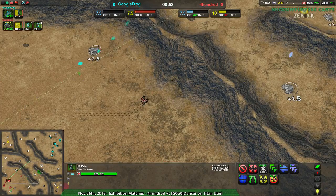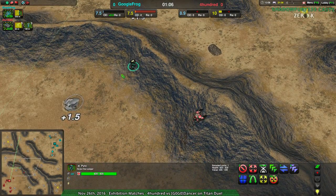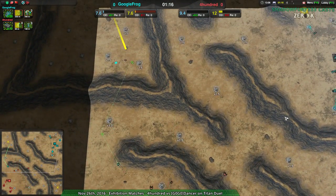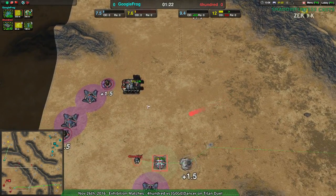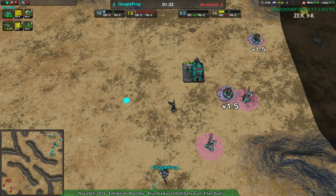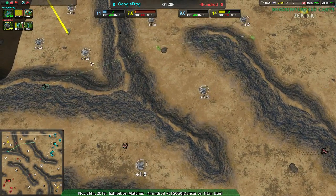400 with a Warrior opening, not even bothering with opening Glaives, which kind of makes sense. If you're fighting anything decent on the hills, especially shields or something, it's just easier not to bother with Glaives going uphill. It looks like these units are not going to see each other quite yet, although I think 400 does not have radar — never mind, they're just scouting out, trying to see what GoogleFrog has.